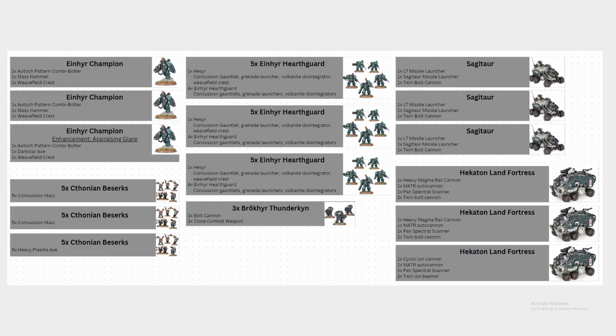Starting the list off, we have 3 Iron Year Champions, 2 of which are running the Hammer, and the other one is running a Dark Star Axe. The champion with the Dark Star Axe is also taking the enhancement of Appraising Glare, obviously for the token economy of getting more Judgment Tokens out on the board.